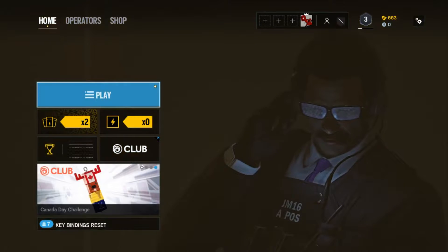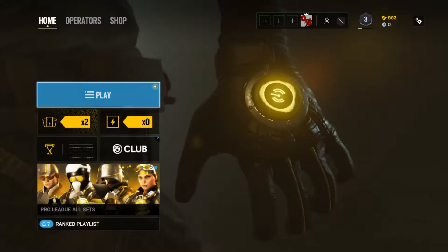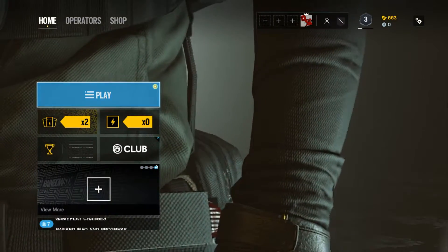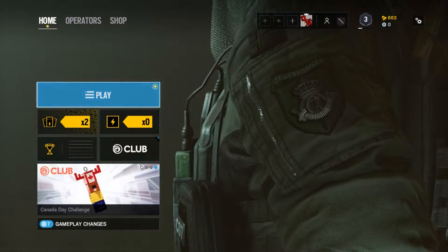Seth, who's this mustache man? That is Warden. He does look like a warden. Why does he look like Gordon Freeman? Gordon Freeman. Doesn't he? Gordon Freeman is a strong, independent man. He looks like him, though, with a mustache.